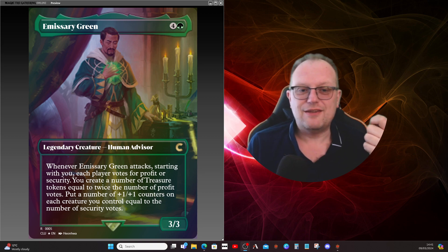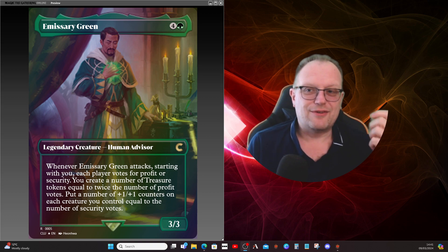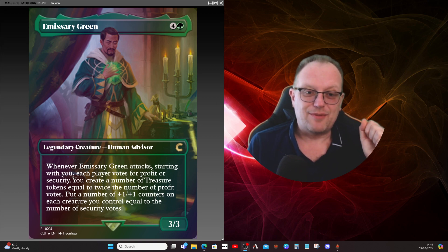If everyone votes for security, you get to put plus one/plus one counters on each creature you control equal to the number of security votes. Depending on how your deck is looking and what you've got in play, you're very likely to get a whole load of treasure early in the game if you get Emissary Green out early.